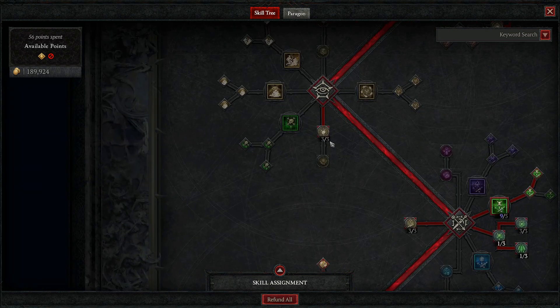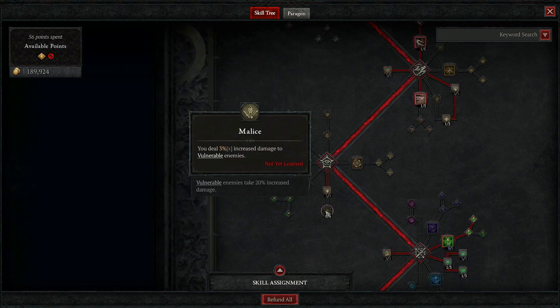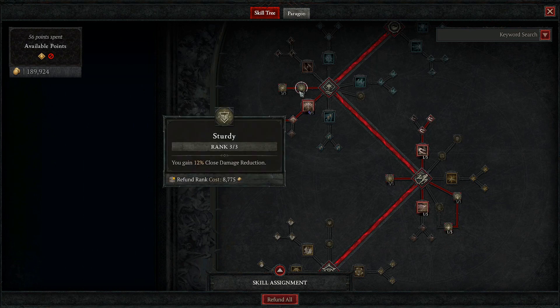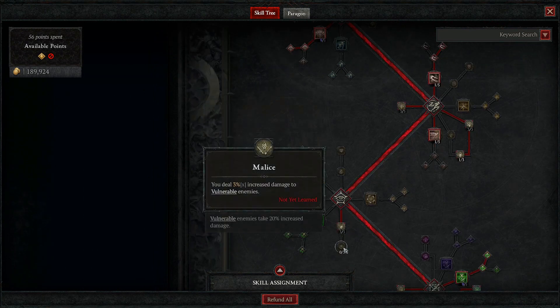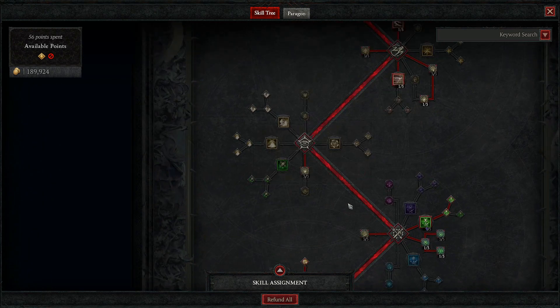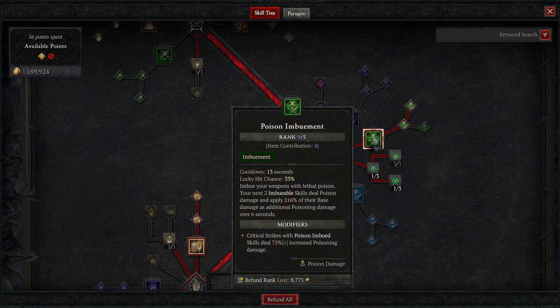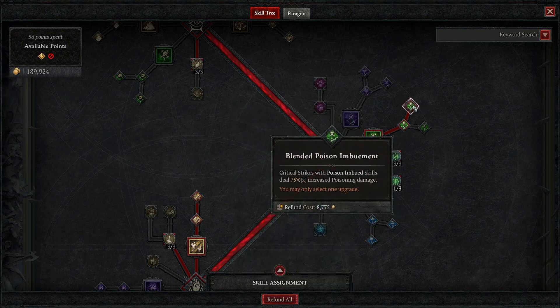Here you need nothing except Exploit. You can put some points here instead of Sturdy if you want to increase your damage, depending on how tanky you are. Then you want to maximize your Poison Imbuement — this is your major damage dealer. I prefer Blended Poison Imbuement since you critical strike very often and this gives you more damage.